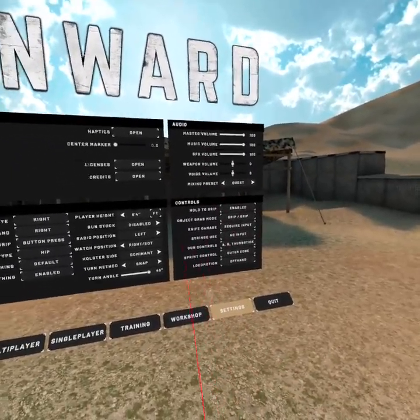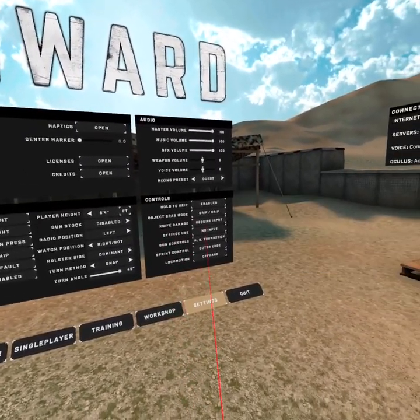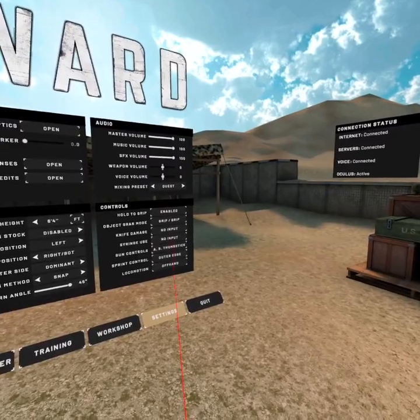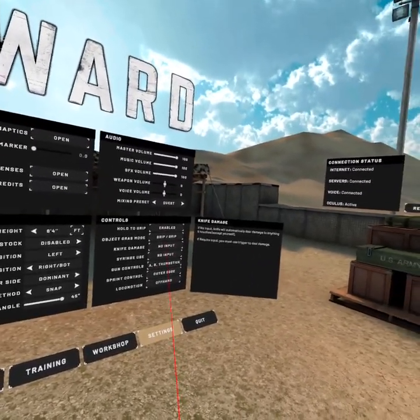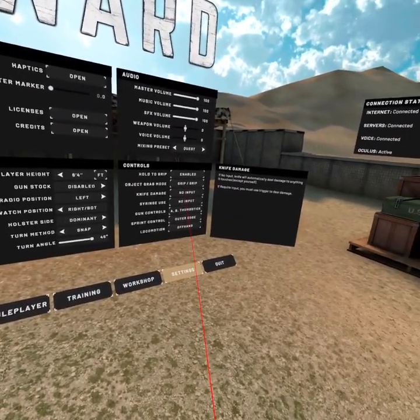To summarize really quick, there are two settings he said to have. It's like knife damage — require input or no input. With no input, the knife will automatically deal damage to anything it touches. So for beginners, you don't want to be killing your teammates even accidentally. Some people come in and team kill just being jerks, so just be careful.